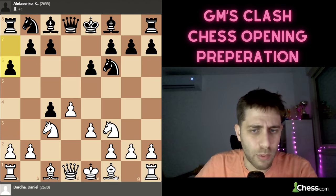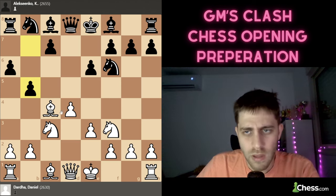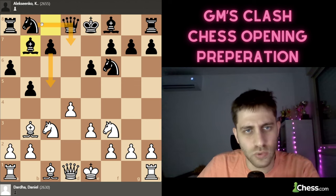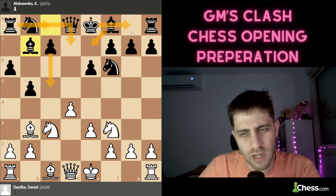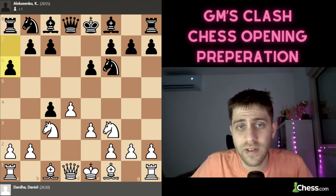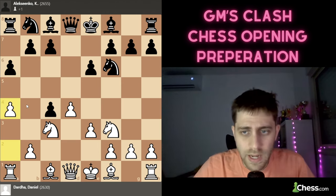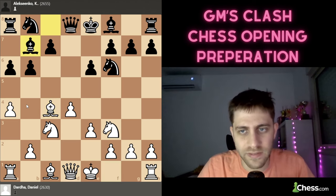Kirill plays a6. The point is that after Bxc4, Black's plan is b5, Bb3, Bb7, then c5, Nbd7, Rc8, Be7, castle — and Black is totally fine, a really equal position. But after a6, Daniel doesn't give ground on b5 and plays a4. Now Black plays b6, Bxc4, Bb7, and castles.